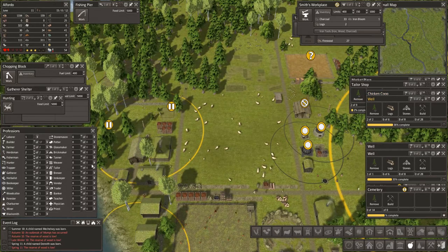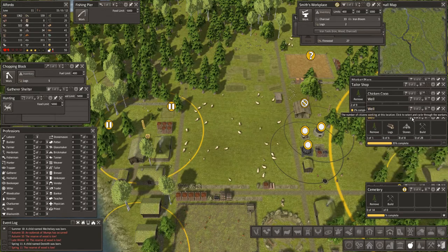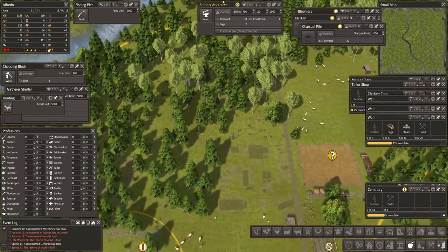I do need a builder — right, let's put the builder in. Now let's have a look at this smiths workshop. What are we short of? I'm not sure what, but we have plenty of charcoal and loads of iron ore.